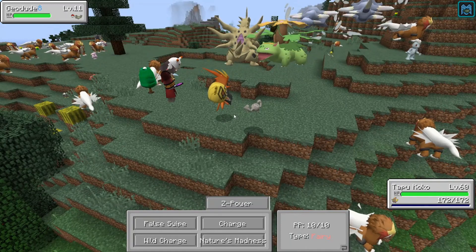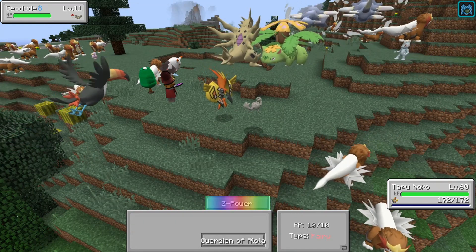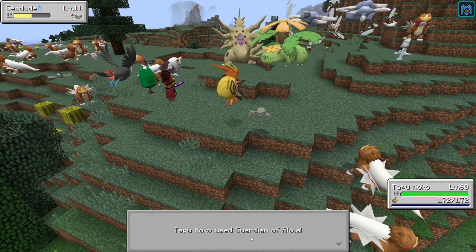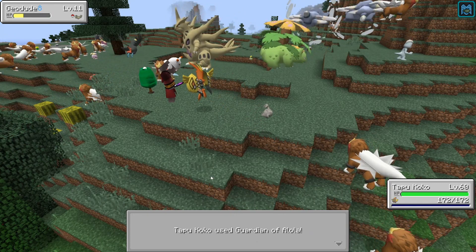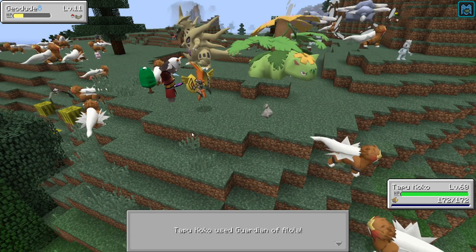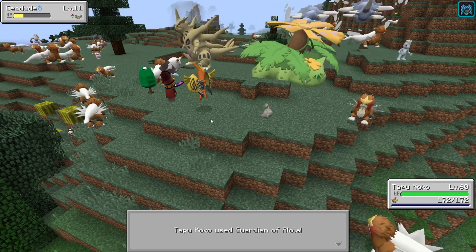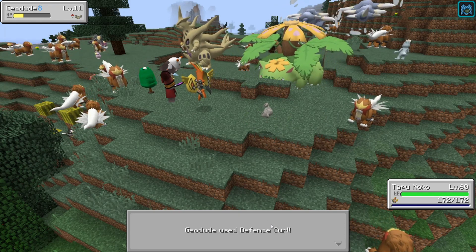You need a Tapu-Z and if you have a fairy attack, activate it. It doesn't have an animation here — the animation in the normal Pokémon games is quite nice, so if you can get it there, at least try it once. But other than that, that's really everything to Tapu Koko.